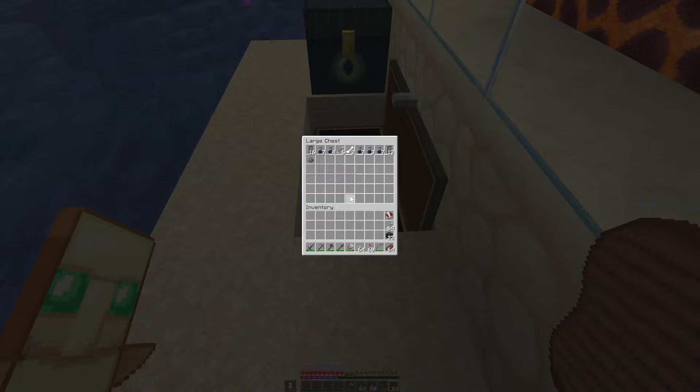You don't have to worry about filtering out the crossbows, which is a really nice thing not to have to deal with. Since it's mostly just the ominous bottles and the banners, one double chest seems to be fine even if I'm sitting there running it overnight and it still won't fill up all the way, which is handy.